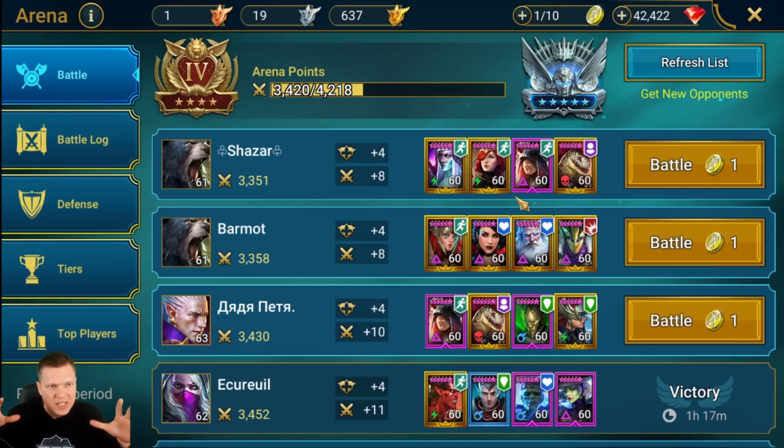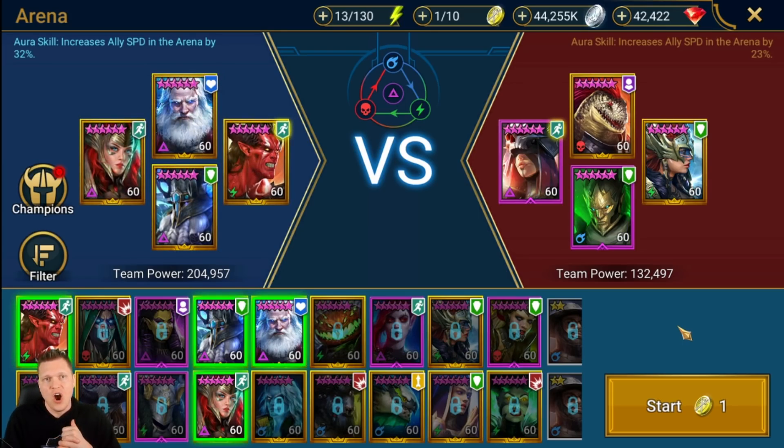Now let's dive into the fun part with Shazar — the arena. He can be really devastating even as a defense champion. You can build a super tanky squad that uses Shazar as the only source of damage — that's how hard the bombs can hit. Looking at this team with Skull Crown, Razin, Tyrell, and Valkyrie — those are all high defense champions. They're probably stacking defense and will have low HP, so Lord Shazar is going to be amazing versus a team like this. The bombs place and blow up on low HP pools.